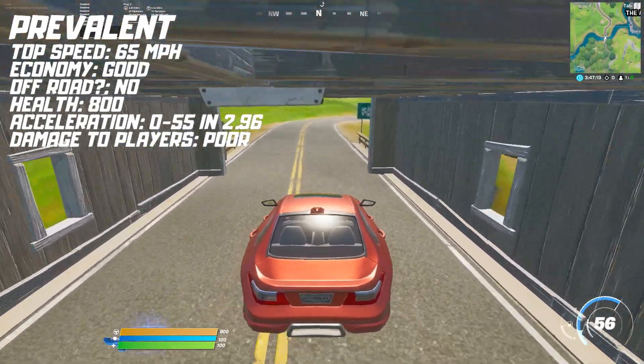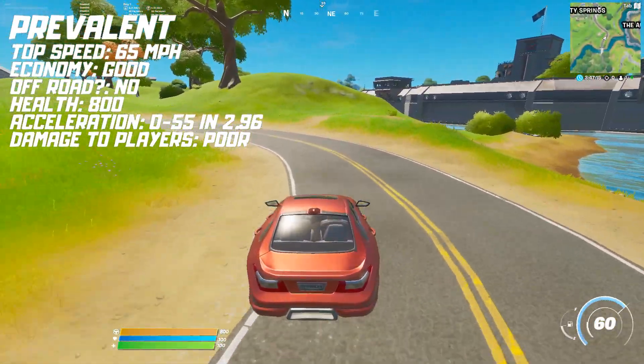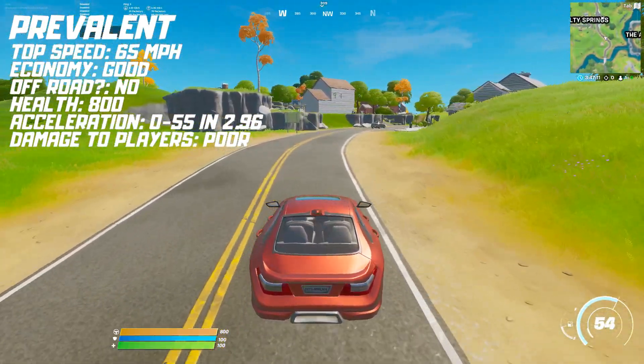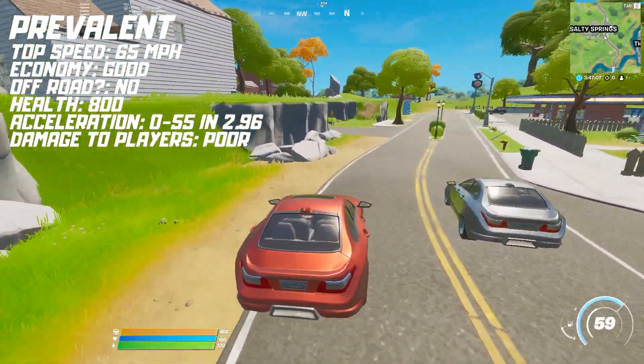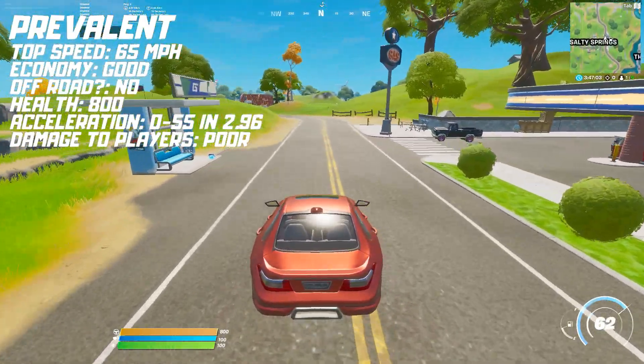First of all, we have the Prevalent, which is basically the default car. It can reach a top speed of 65 miles per hour. It has good economy. It can't go off-road very fast. It has 800 health and it can go from 0 to 55 in 2.96 seconds. It does poor damage when ramming an opponent.